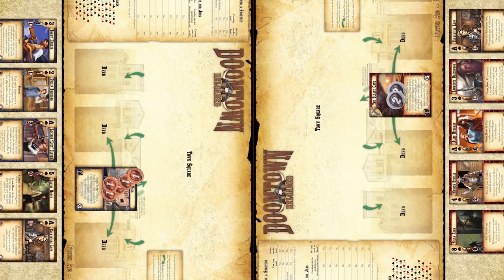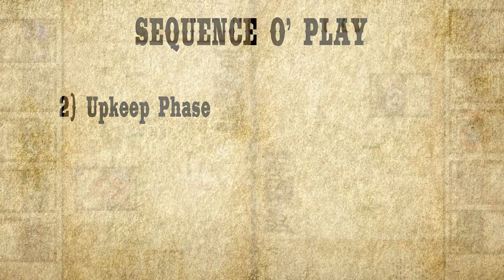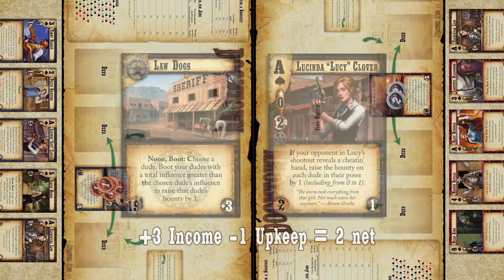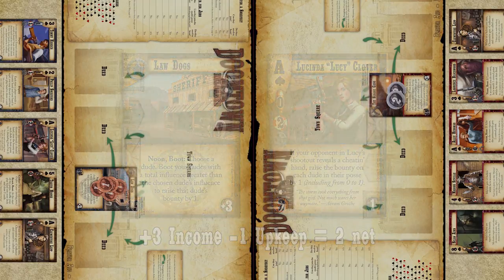After the winner claims the ante pot, we enter the upkeep phase. During the upkeep phase, each player gains ghost rock. The amount of ghost rock you gain equals the production on all of your cards minus the upkeep on all of your cards.